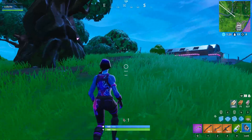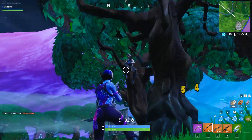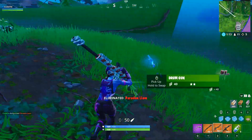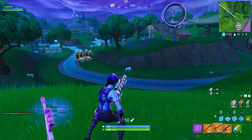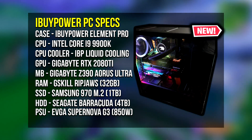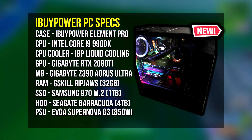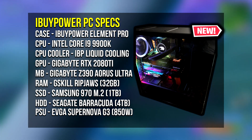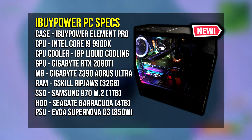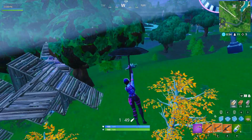Moving on, let's take a look at Benji Fishy's brand new gaming PC. Benji Fishy recently received a free PC from iBUYPOWER — they hooked him up with this beast of a PC. I'll show the specs on screen now: it features an i9-9900K CPU, an RTX 2080 Ti graphics card, and a Gigabyte Z390 Ultra motherboard.